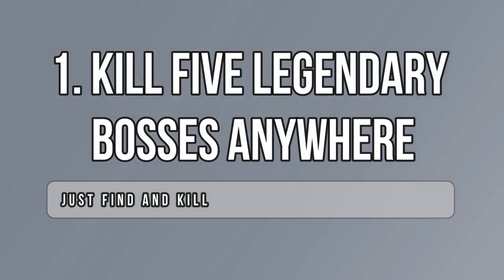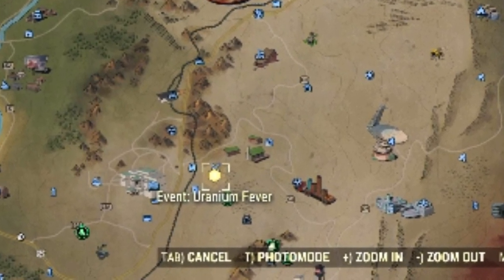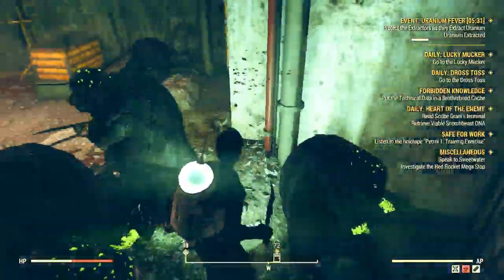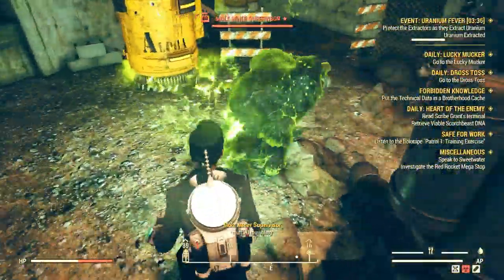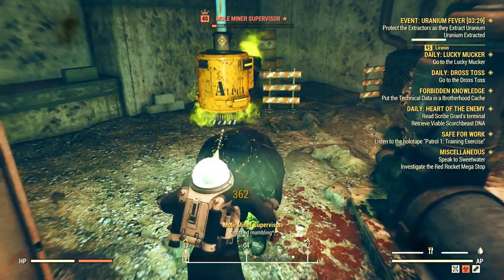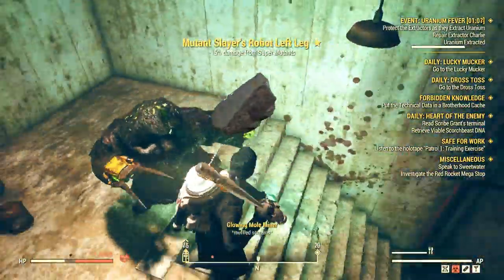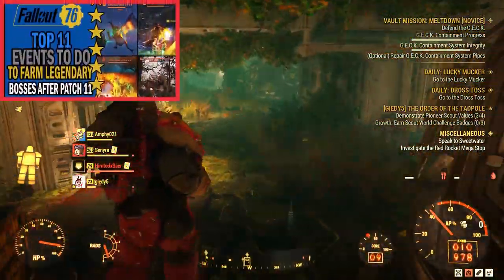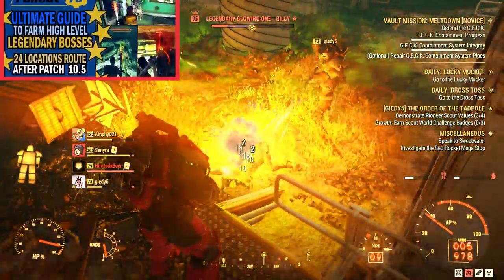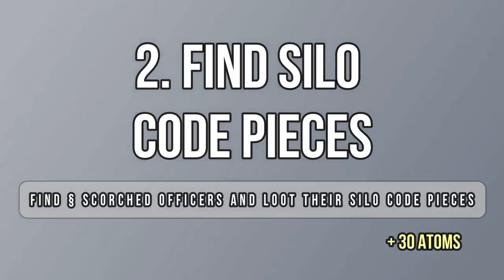Possibly the easiest challenge of the week is killing five legendary bosses anywhere in Appalachia. I actually did this one without knowing it was there while attempting Vault 94 raids. You can start at Running Fever or any other event that spawns legendaries, like Violent Night, Scorch Earth, or Arktos Pharma in Project Paradise. You can also head to random event spawns or locations known to have legendaries, like West Egg, White Springs, and many others.